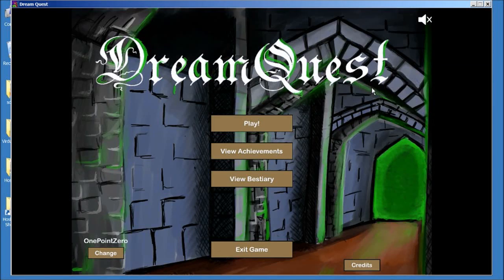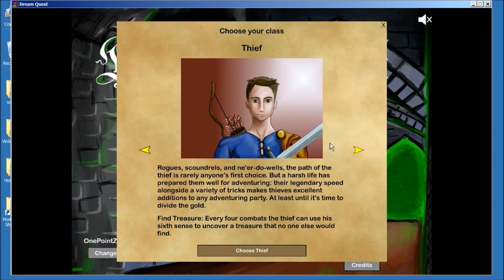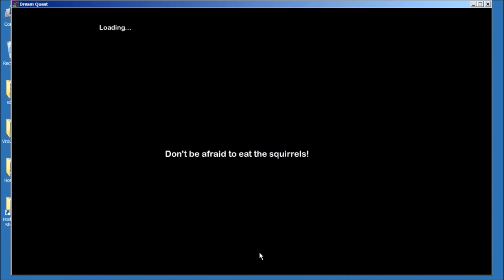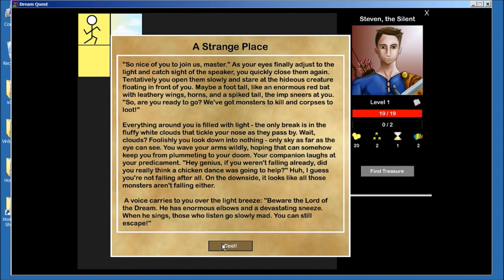Hi! Today we're going to be playing Dream Quest. Dream Quest is a new game for the iPhone and iPad. It's kind of a mix between a roguelike game and it has card-based combat. So first you pick a class, and there's four base classes and nine unlockable ones. I like Thief the best. Thief has kind of a combo playstyle where you play a bunch of cards that cycle and then you go off with one big combo.